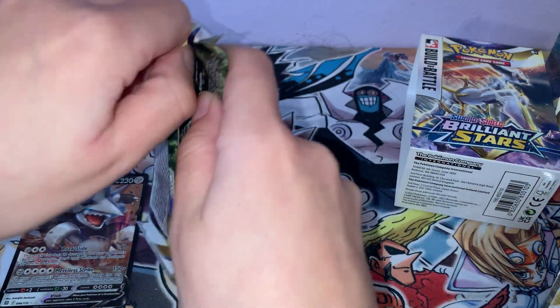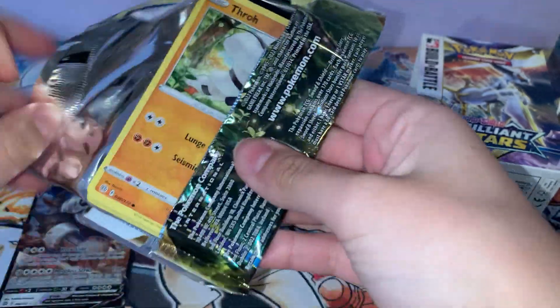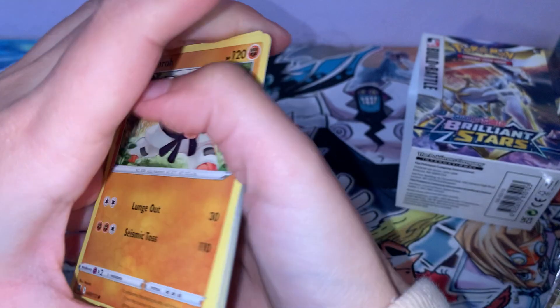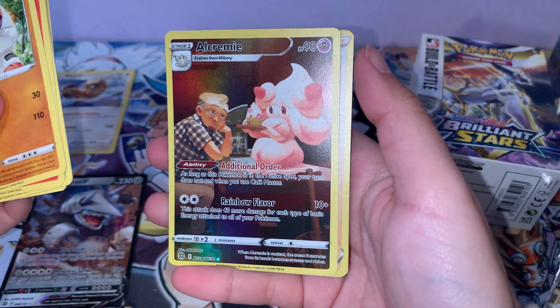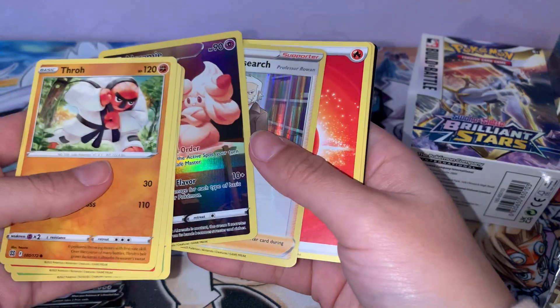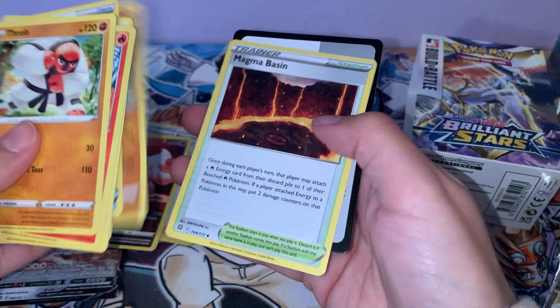Last pack. Let's get something good - at least a holo. Nice, Alcremie! It's one of the subset cards. Anna Professor's Research, which is at least a holo. Better than expected in the last pack.